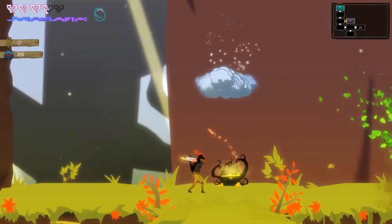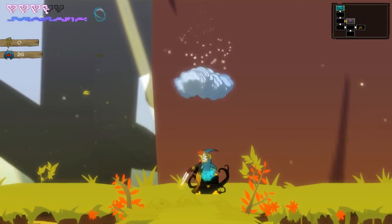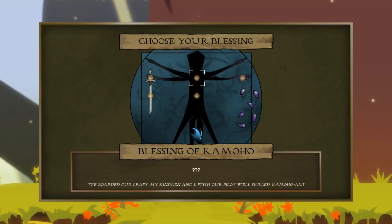After beating bosses, this is one of the unique mechanics involved in the game. You unlock a spirit — a blessing. Blessing of Kamoho. It reads: 'We boarded our craft, my kinsmen and I, with our pilot well-skilled Kamoho ally.' I'm not sure if this is drawing from Incan or Aztec civilization, but it certainly seems to be.